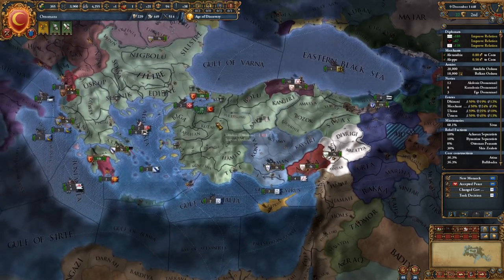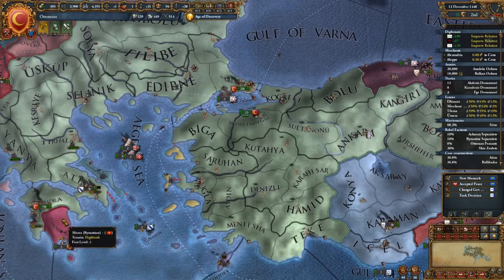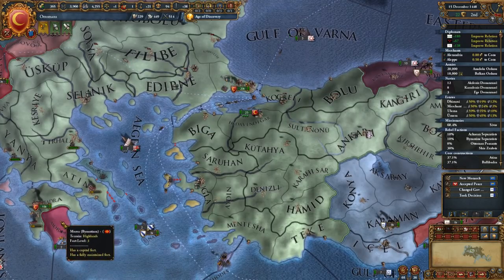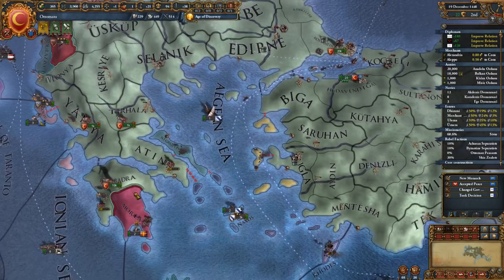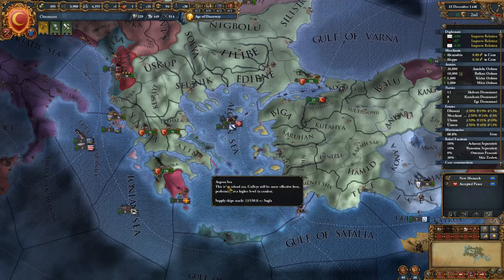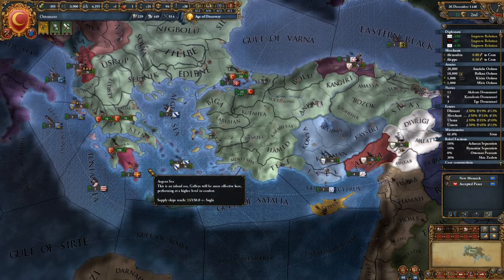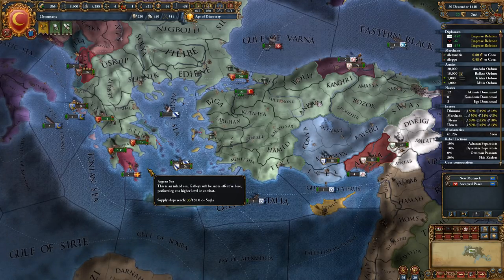Alright guys, I'm going to have to end it right here. It wasn't a bad first episode — we did get Constantinople, we've limited Byzantium to this little piece of Thessaly, and we are working on fixing overextension. We've got two pretty good armies around 20 each. Yeah, alright guys, appreciate you so much for watching. Don't forget to like, subscribe, and comment, maybe check out Discord — and I will see you all next time.